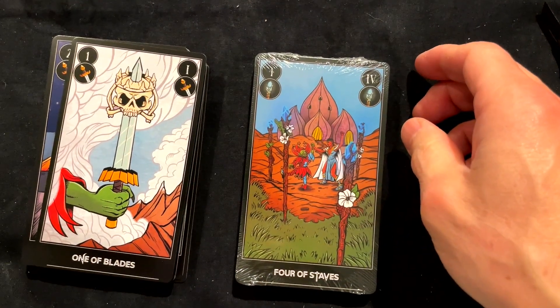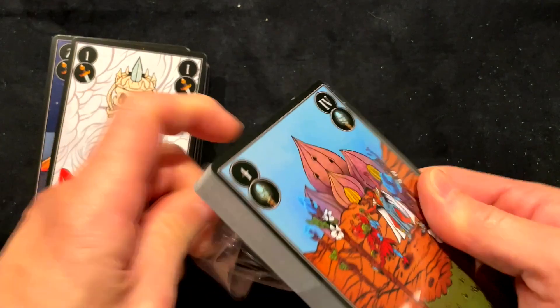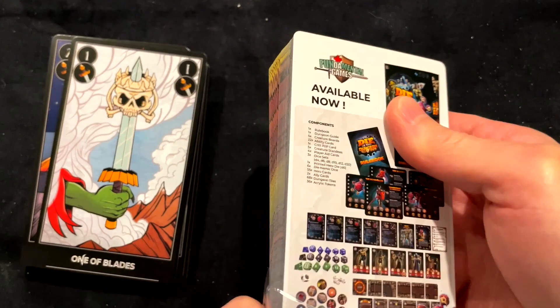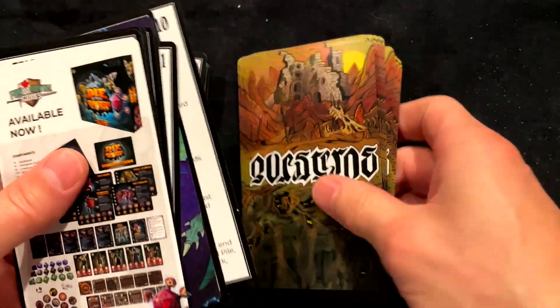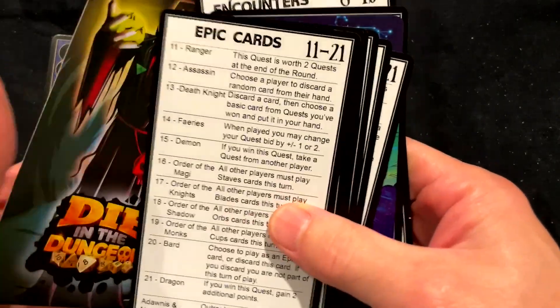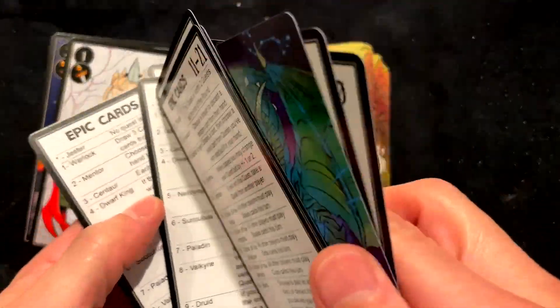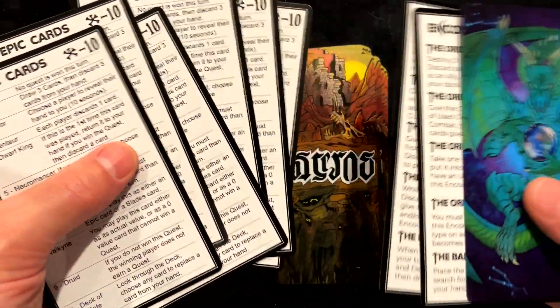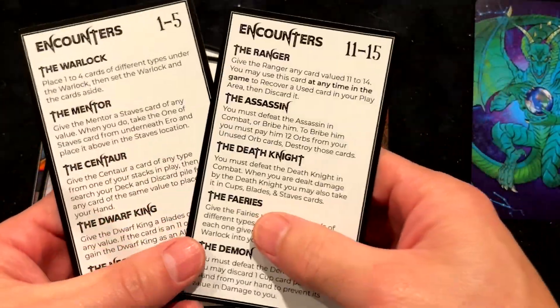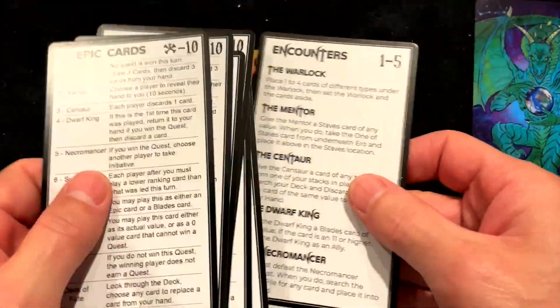Let's open both packs and check out what the cards look like. They are probably going to be out of order — when you're making a card game and you're not a hardcore tarot reader, they'll likely be out of order. We've got one of Blades, one of Swords, Ace of Swords. Normally when we print stuff we get extra cards — these look like extra cards. We've got the Questeros 'Die in the Dungeon' game, epic cards. They look like player handouts — Epic cards 1 to 10, up to 21. You've got handouts for up to six players, a common handout, and encounters 1 through 5, 6 through 10, 11 through 15, and 16 through 20.